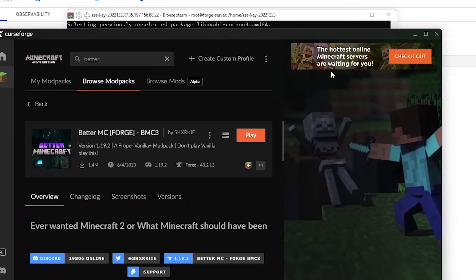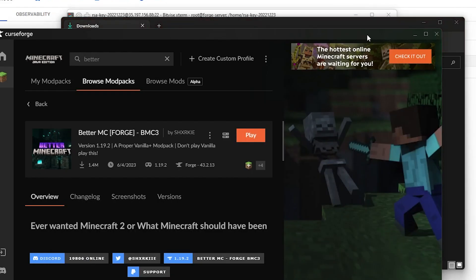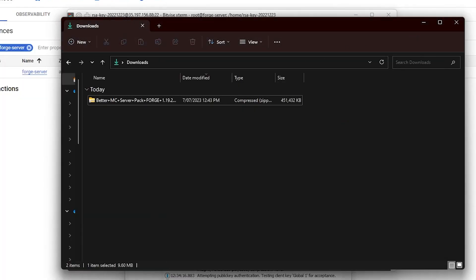While that's installing, make sure you have your modpack downloaded. If you have a specific modpack, all you have to do is click Download Server Pack to get it. On the browser, you should have the modpack downloading right now. Once you have your downloaded files, like the Better MC server pack forge zip, make sure you have that ready.